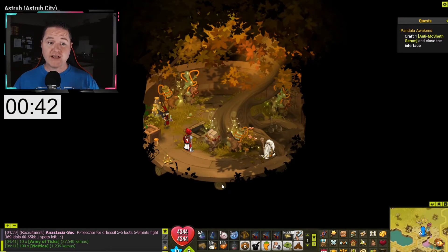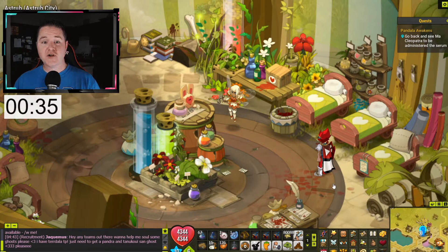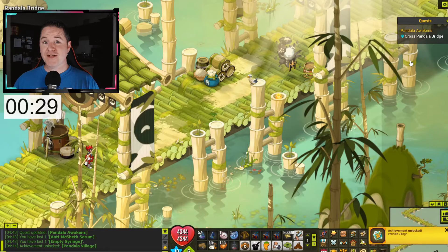Head back to where you talked to Dragonsly inside the alchemist workshop, click on the workbench, and craft the serum. Finally, return next door and talk to Ma Cleopatra again. There you have it — now you can cross over the bridge into the new Pandala and explore all the new great stuff over there. Got an idea or question for a helpful quick tip video? Feel free to leave it in the comments below. Until next time, be safe out there and I'll see you on the next one.